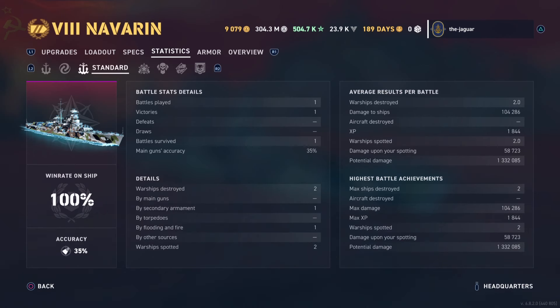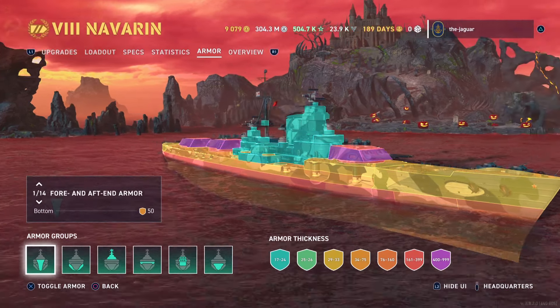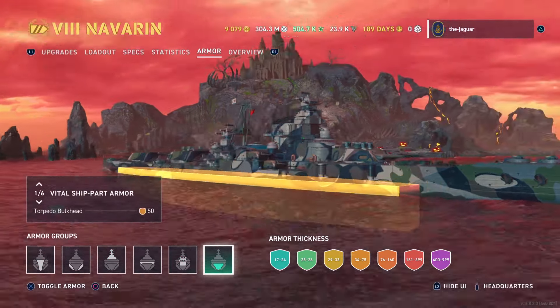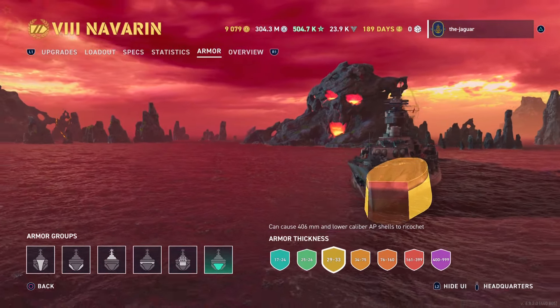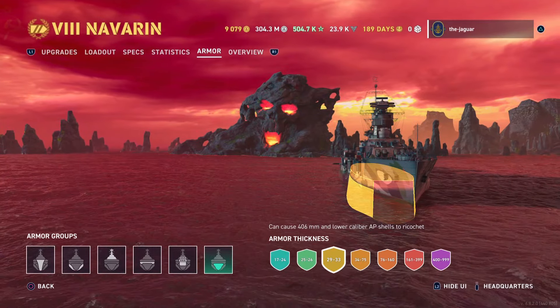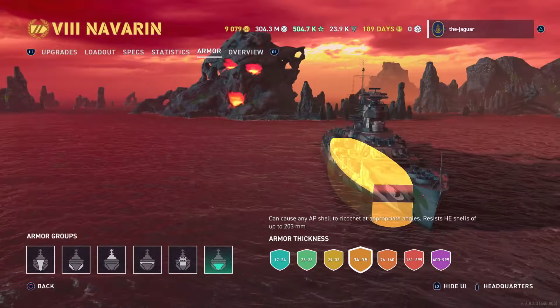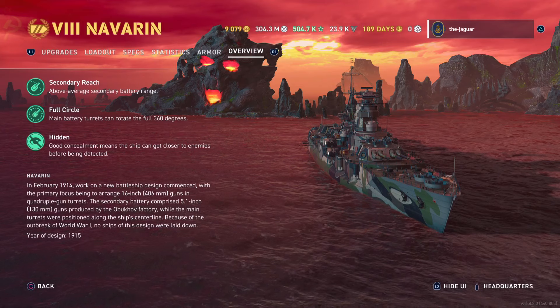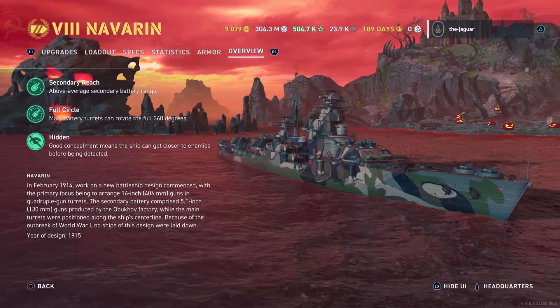With the Navaran so far I've played exactly one match — I'm sure I'll play more. The armor looks pretty good — a lot of yellow and orange armor. Let's check out the citadel, which looks pretty good as mentioned in the first look video. The secondary reach is above average: 7 kilometers default and 11.1 kilometers with the secondary build — that is a pretty good secondary reach.